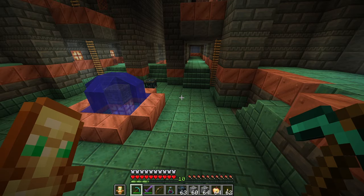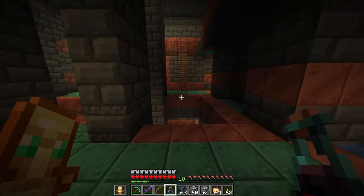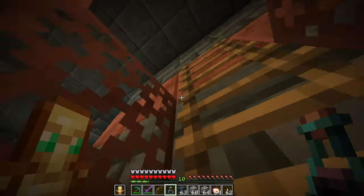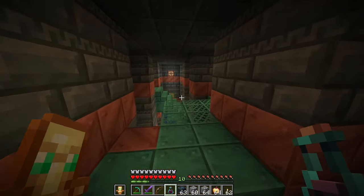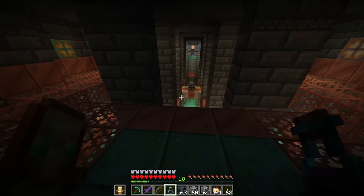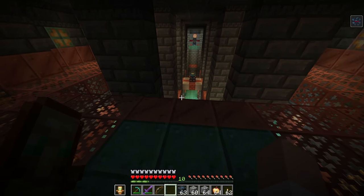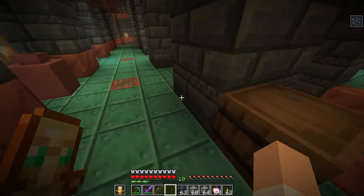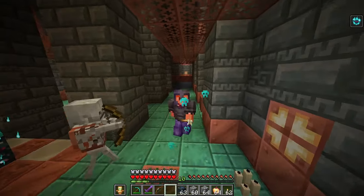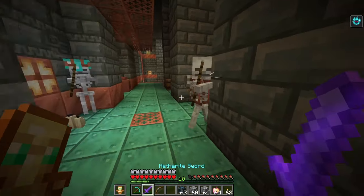So how do we come across ominous keys to open the ominous vaults? That is via a new potion added to the game called the ominous bottle. What the ominous bottle does is it allows you to give yourself the bad omen effect at will. If you've ever killed a pillager captain — the one with the banner on his back — you'll get bad omen, which can cause a raid at a village. If we drink this ominous bottle, we get the bad omen effect. However, if we get within line of sight of a trial spawner, it turns blue and I get the trial omen effect for the next 15 minutes.